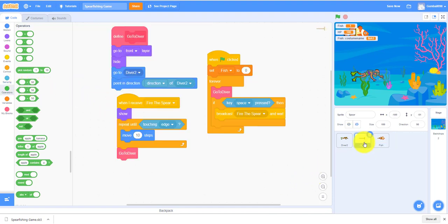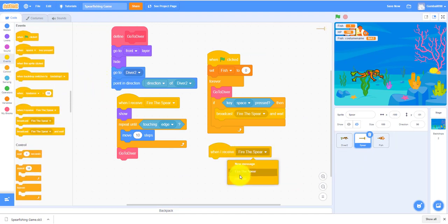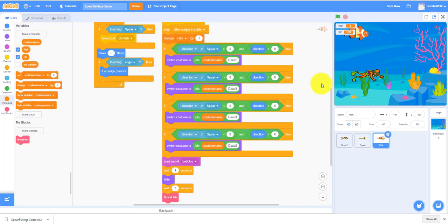We still have some spear code to do. When I receive got fish, hide the spear. I'll take out the costume name variable and remove the fish variable display, then move the fish variable to here.